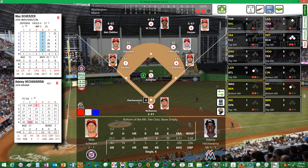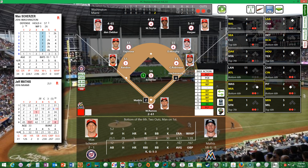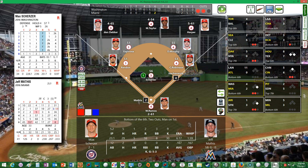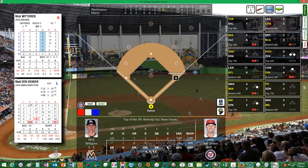Hechavarria gets an infield single — two outs, men on first. There's action in the Washington bullpen. Ramos blocks a potential wild pitch — Hechavarria holds. Jeff Mathis comes up and strikes out. That's Scherzer's tenth strikeout of the game. Two runs, three hits, one left on. Scherzer gets his tenth K but surrenders two runs, and it's now a 4-2 ball game going into the top of the seventh.